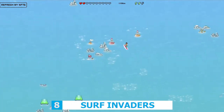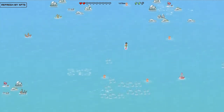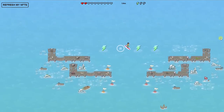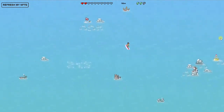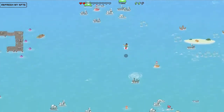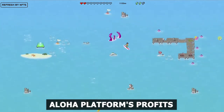Number 8: Surf Invaders. Surf Invaders is a throwback surfing-themed top-down shooter. You'll be surfing through amazing flooded cityscapes as you master the controls, dodge as many hazards as possible, and earn as many bonuses as you can to find the finest surfing routes and enjoy the longest runs. Performing acrobatics, collecting plastic, and dodging obstacles will earn you points along the way. Those who get the most points in Surf Invaders will get a cut of the Aloha platform's profits.